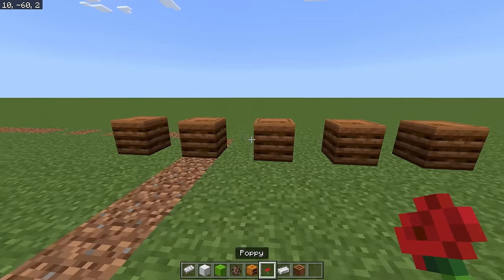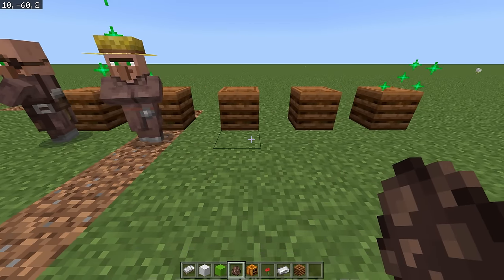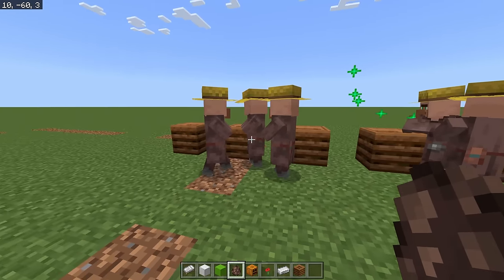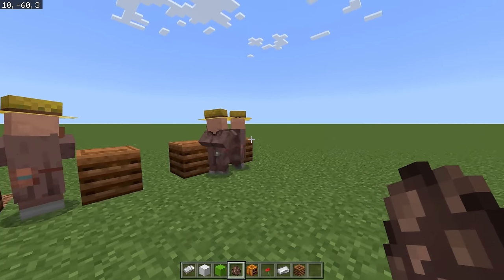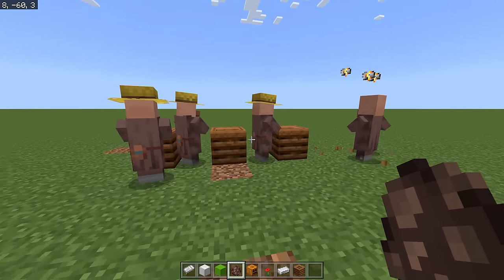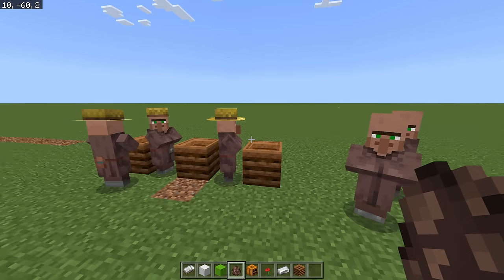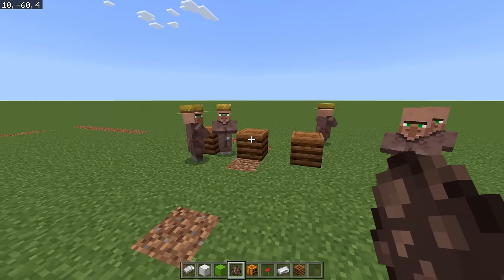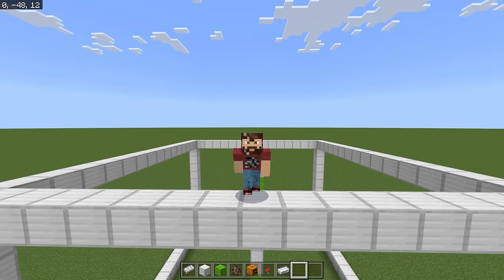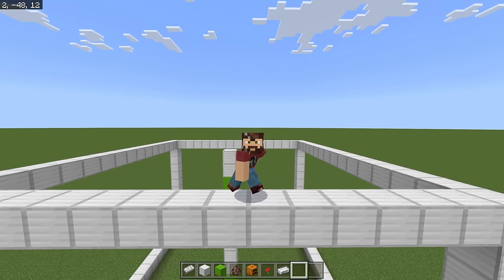At least 75% of your villagers need to be able to work. If 75% of the villagers cannot work, then the farm will stop working. So right now: five workstations, five villagers — this is more than 75%. If you take out a couple workstations and only 60% of the villagers are able to work, the farm is going to stop producing iron golems. So make sure you have enough profession blocks and villagers that can access them. Now that we've gone over some of the biggest mechanics and rules, let's actually jump into building the farm itself.